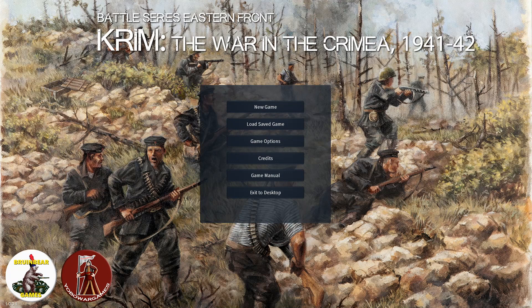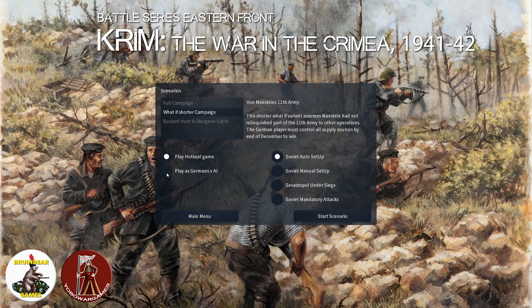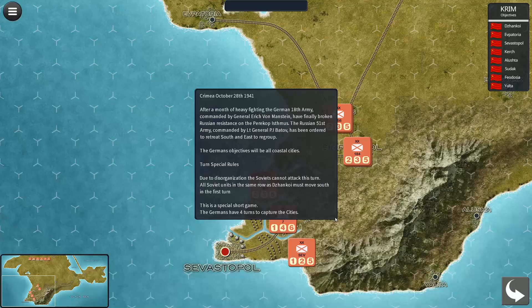Hey, it's Casey from Broom Bear Games. I'd like to introduce you to our new game available on Steam called Krim: The War in Crimea. I'll give you a quick overview of how the game goes. We'll go through one of the short scenarios so you get a feel for the game. We'll start with New Game, go to the short campaign, play as Germany versus the AI, and start the scenario.